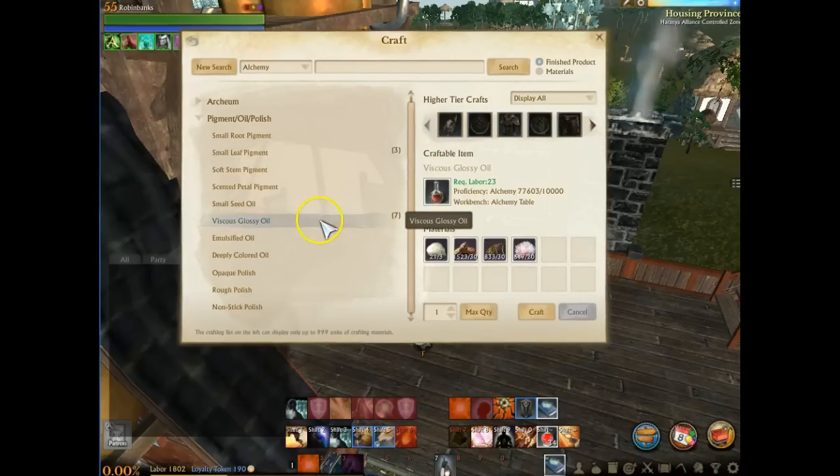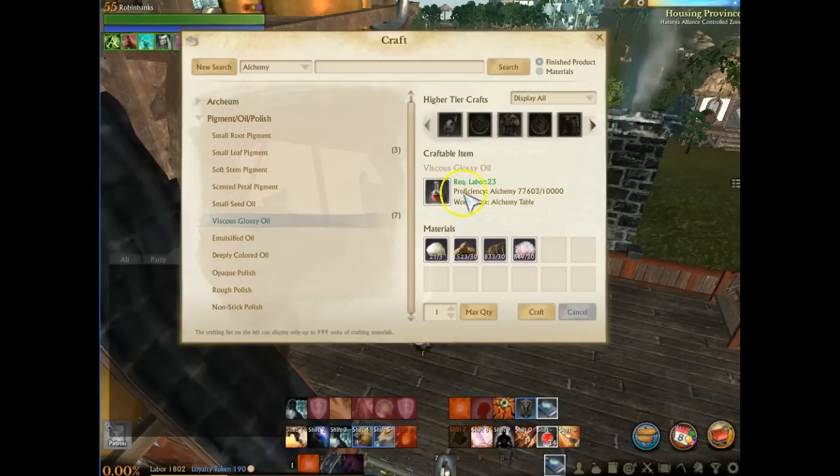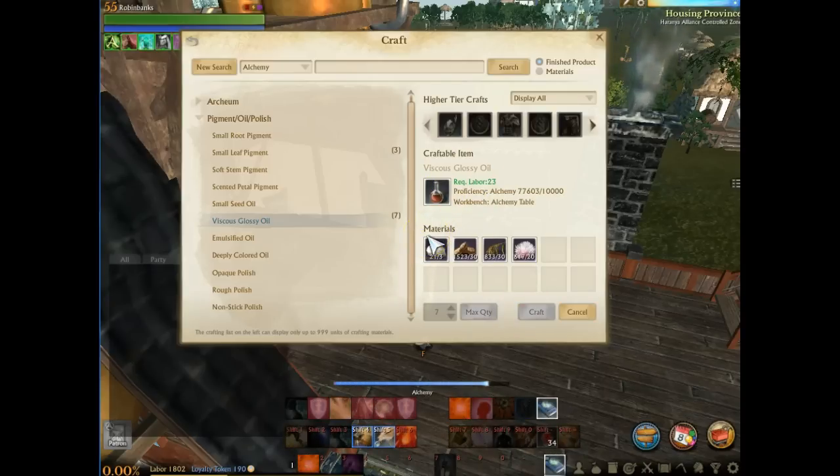So we're going to take a look specifically at one of the best items in alchemy to craft, the Viscous Glossy Oil. This Glossy Oil is a really, really good seller. And it has a huge profit margin.